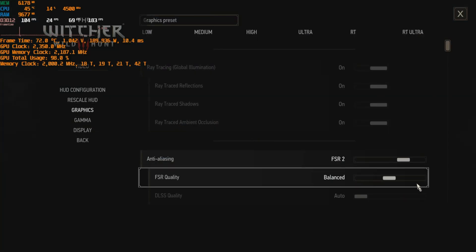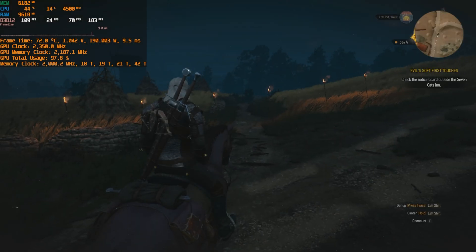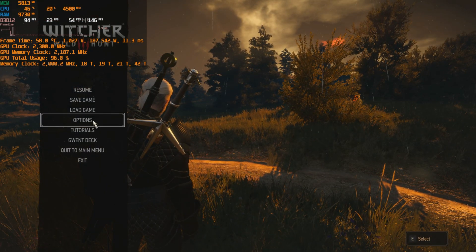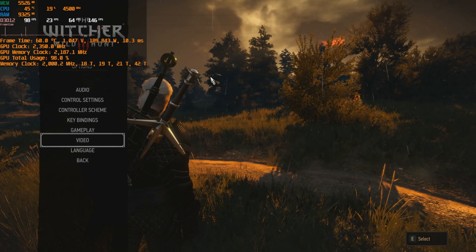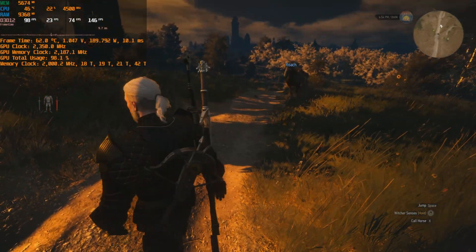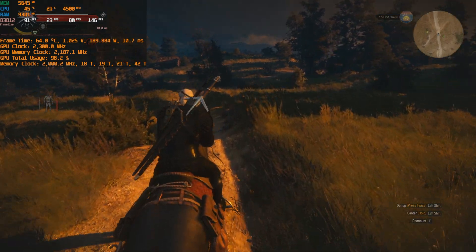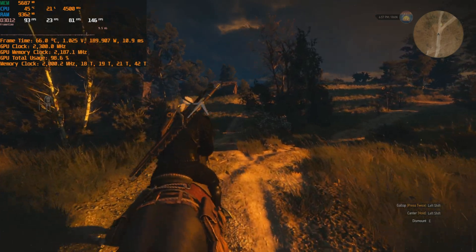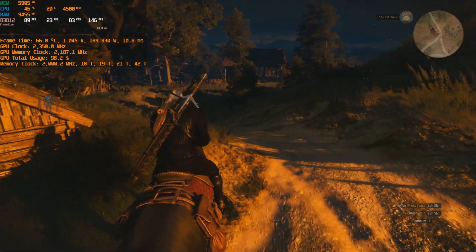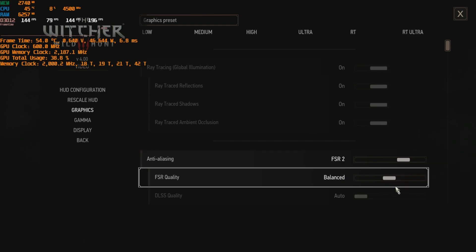Let me change back to balanced mode and check how that works. There was a crash, but I'm back in the game and it's set to balanced now. Let me call Roach and run around to test FPS on balanced FSR. We're getting about 95 FPS and it runs really smooth, as you can see on the frame time graph, just the normal load stutters.